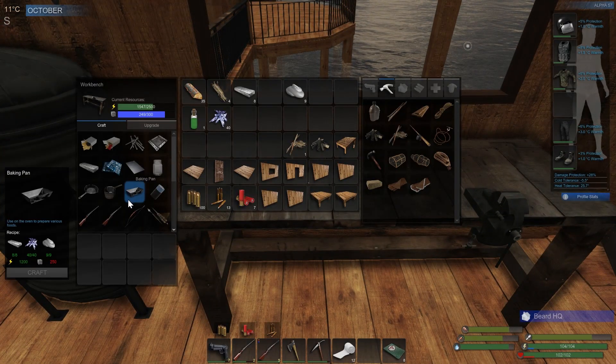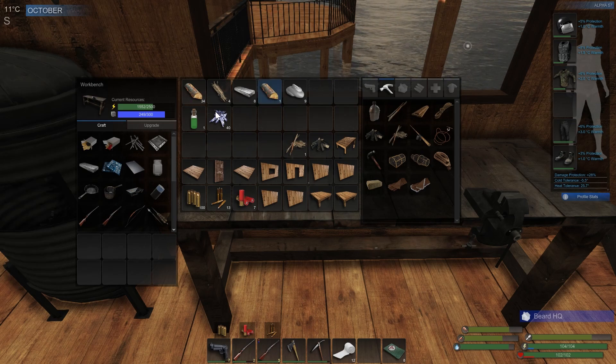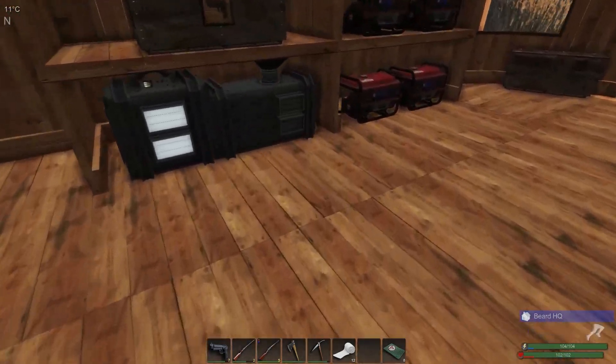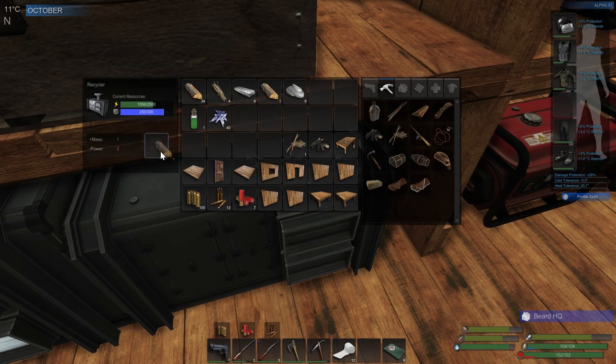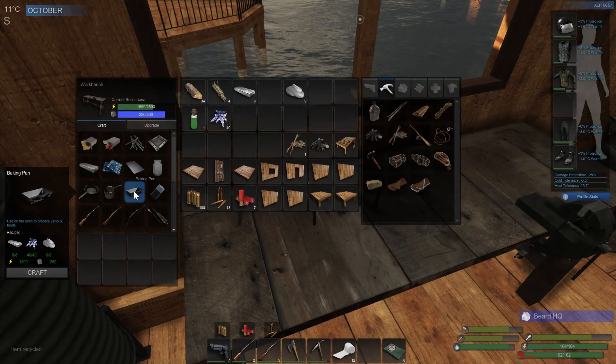I thought I had enough for the baking pan but I don't — somehow I have 249 mass, I thought I had 250. I don't know what happened there, but I got another log on me so it's not a big deal. Go ahead and make up this baking pan quick.